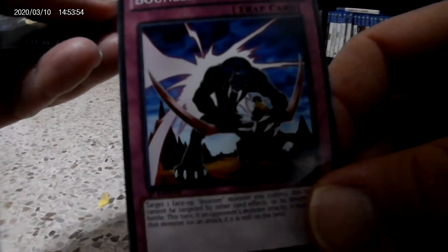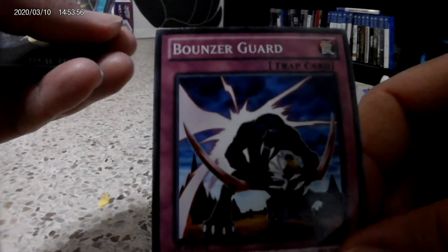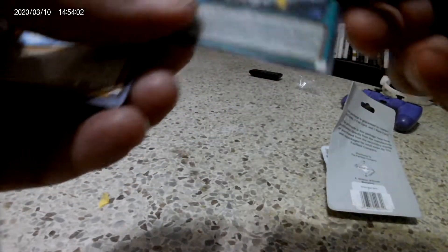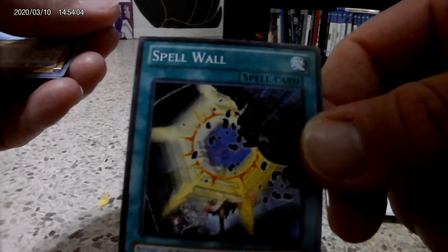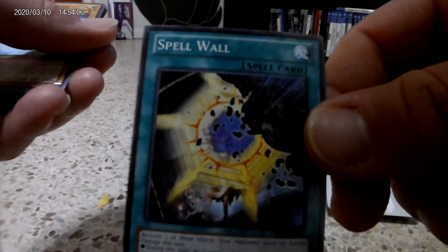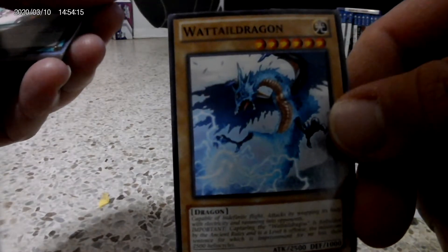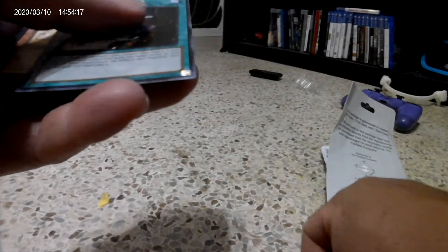This one is a Bouncer Guard. We have Spell Wall — that's a trap card. Another trap: we have a Wattail Dragon. We have XYZ Reception.